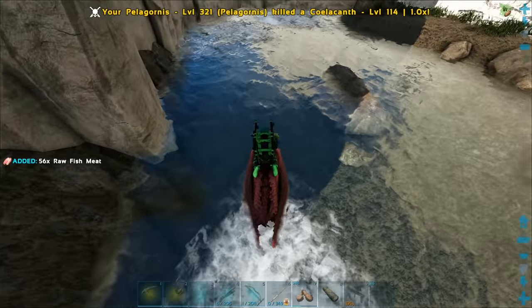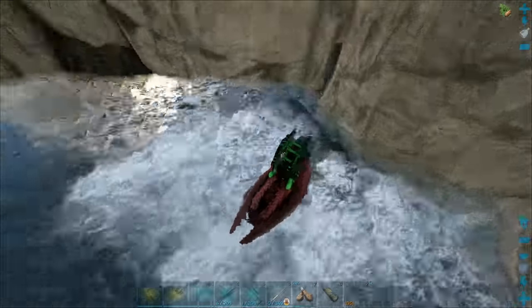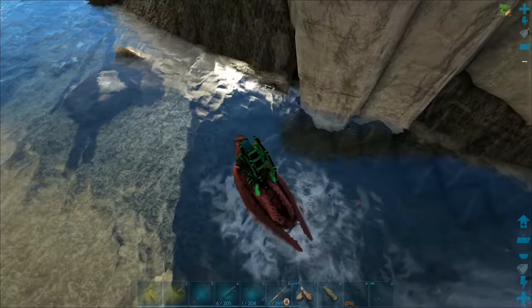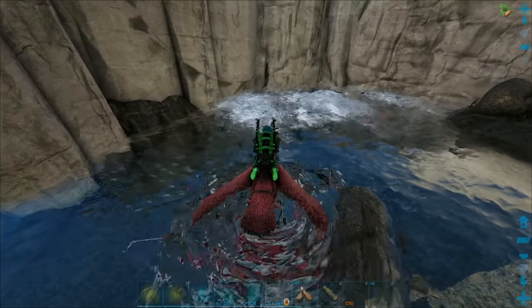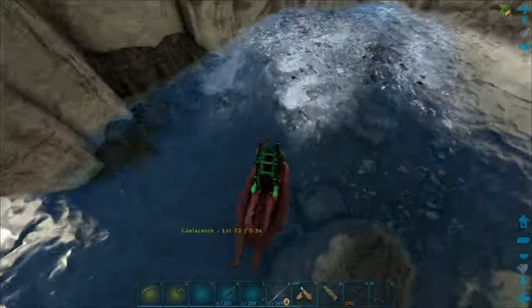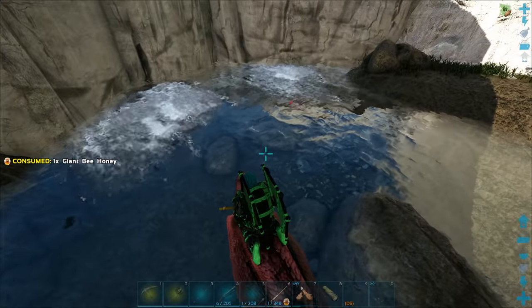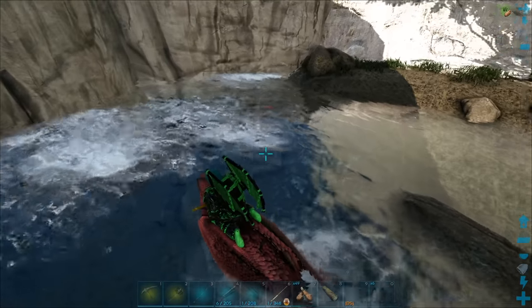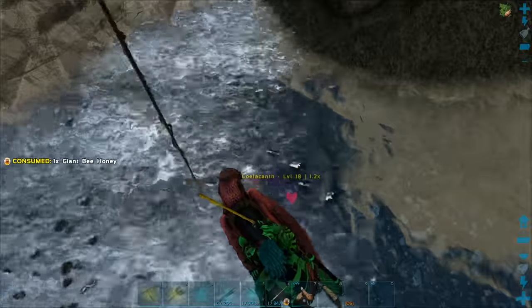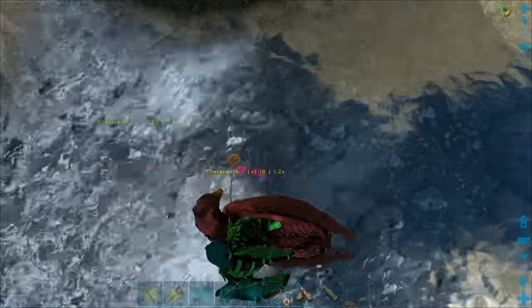We have two of them down this way, let's start over here. I just want to get rid of the rest - I only want the heart fish. If you want to fish, you have to be either on the back of a Pelagornis, or sitting on a chair or bench. You can pop those onto a raft which is nice, but Pelagornis is definitely the better creature. Just toss the line out.